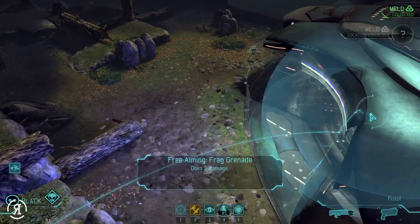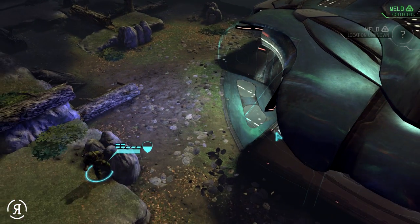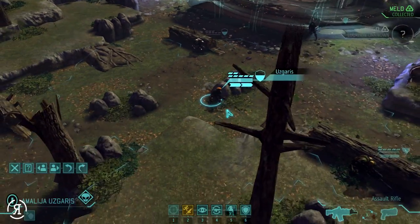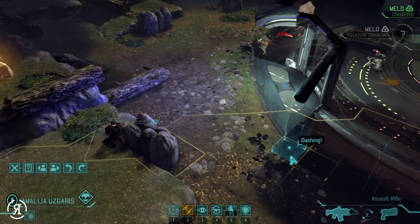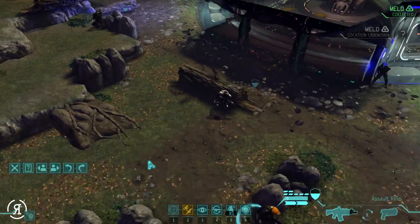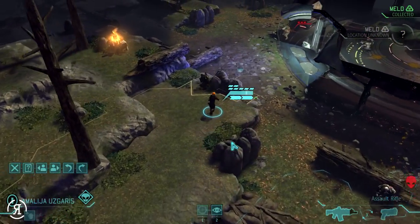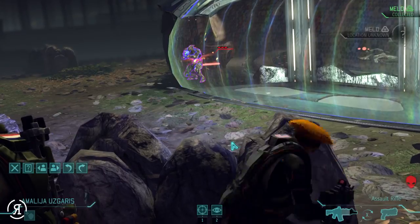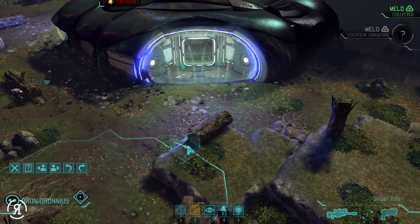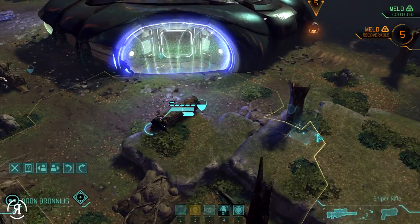Should I just throw a grenade? He's probably hiding behind that cover - let's try a grenade. I didn't get him but I destroyed the cover he was behind, which is maybe a little worrying. Let's go for some run and gun action and support Mr. Black. 73% chance - please hit - yes, six critical damage! Dronius can now move down here and there is the other meld which we need to recover.